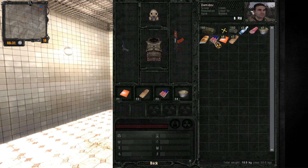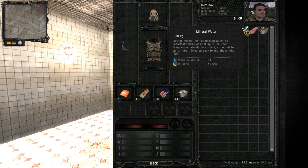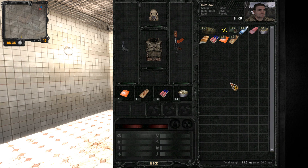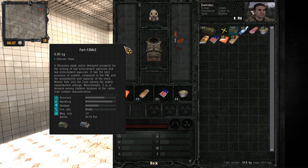Checking our starting inventory: bandages, first aid kit, anti-rads, spread, some food including diet sausage and three bottles of mineral water — no vodka. We have 150 rounds of 9x ammo. He removes the sight from his weapon — so if you get a weapon with a sight, you can apparently detach it. We also have 180 rounds for the AK-74. Equipment includes a Sunrise suit, gas mask, and a forged pest pouch.